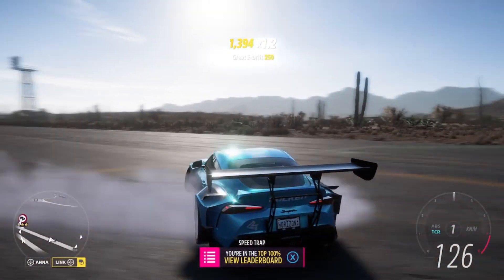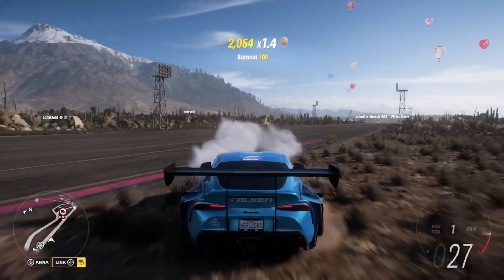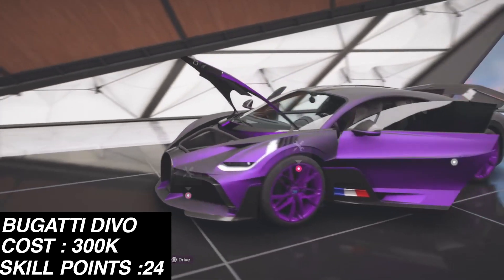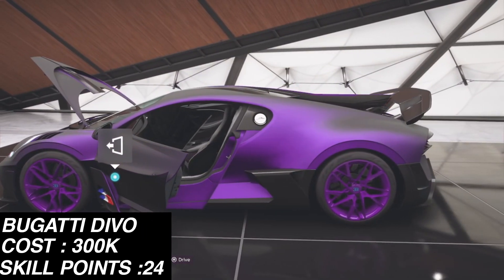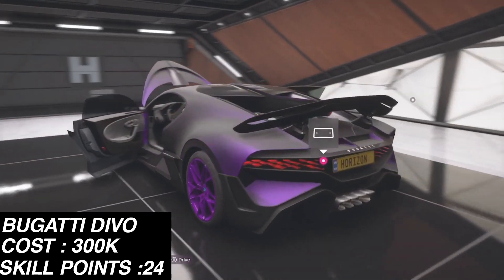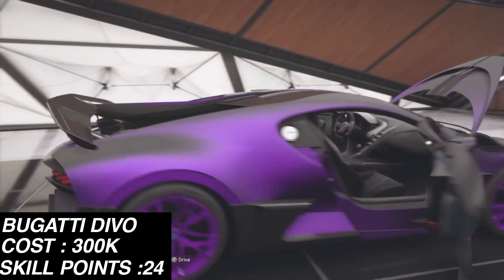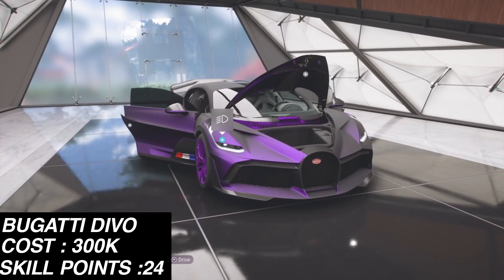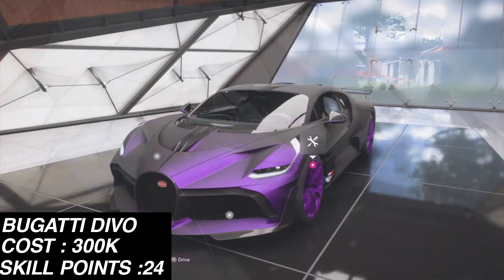Let's check out the best cars for farming super wheel spins after the recent update in Forza Horizon 5. If you're looking for super wheel spins, you can get the Bugatti Divo for around 300,000 credits. The skill mastery tree includes 50,000 credits back and 20,000 XP — which is essentially at least one free regular wheel spin from leveling up — plus another regular wheel spin and two super wheel spins.